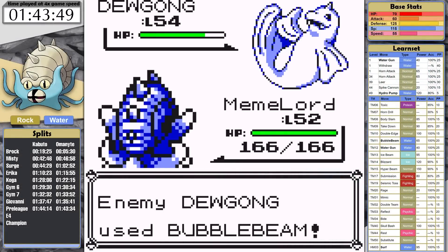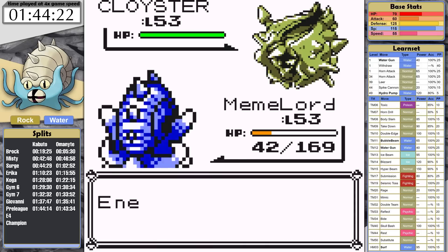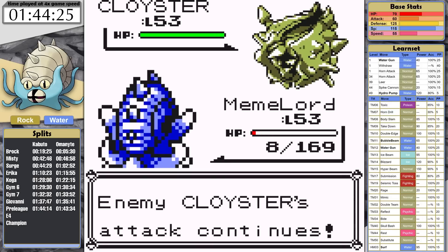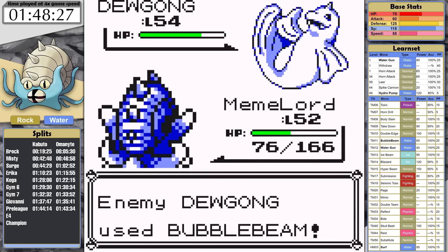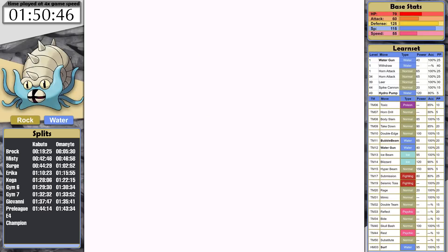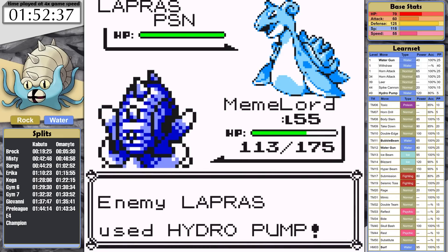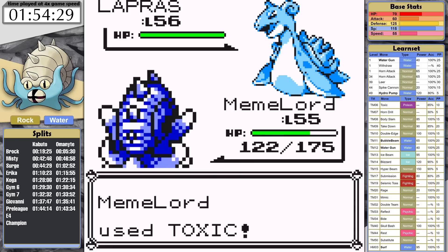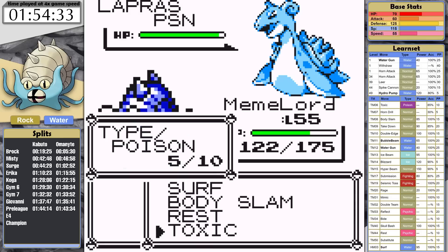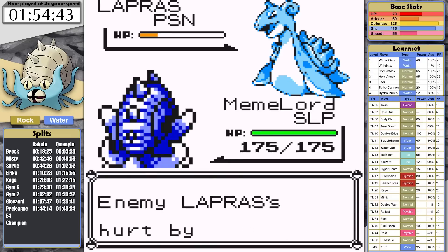Omastar against Lorelei is not a fun time. The rock typing means her water moves are dealing neutral damage. The worst offender is Clamp, which Cloyster almost always uses. It's immediately clear I can't deal enough damage and I'm going to need Rest and to take this fight slow. I also need to teach Omastar Toxic in order to improve my abilities to stall. I can get to Lapras with this strategy, but Hydro Pump deals a lot of damage. After 5 consecutive losses, I use my first 3 Rare Candies and then continue. Sometimes Lapras gets lucky and gets a critical hit with Hydro Pump, knocking Omastar out. On the next fight, I'm able to get back to Lapras, use Toxic, and then Lapras misses twice. This gives me what I need — I heal with Rest and the poison does its job.